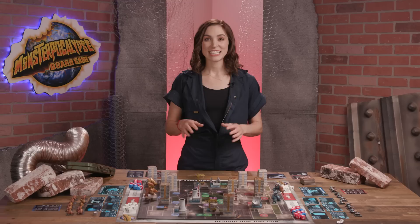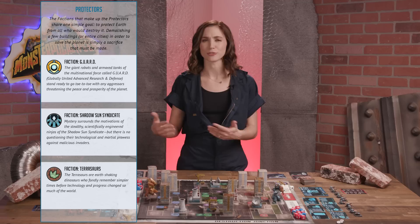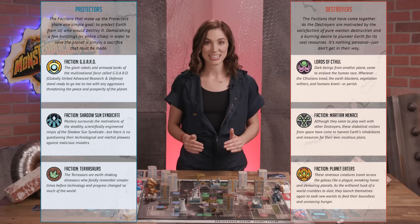Setup begins with agenda selection. There are two opposing forces in Monsterpocalypse, each known as an agenda. The protector's agenda — those who would protect Earth — and the destroyer's agenda, a loose alliance of villains with a thirst for destruction. Each agenda is further divided into factions, each of which have monsters and units. Each player chooses an agenda and will assemble forces from their applicable factions.